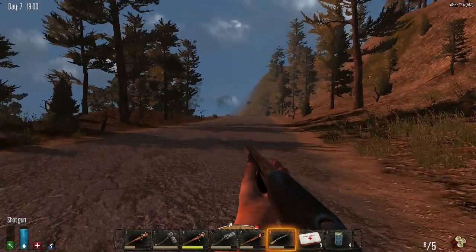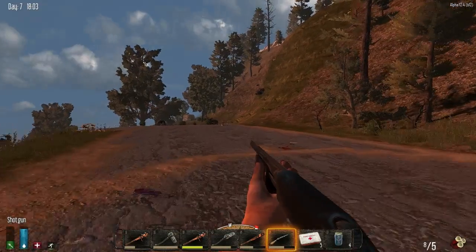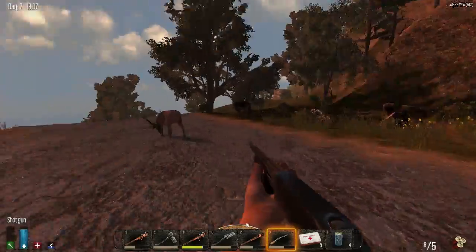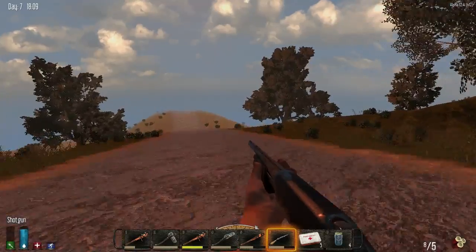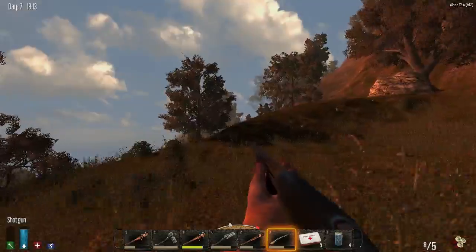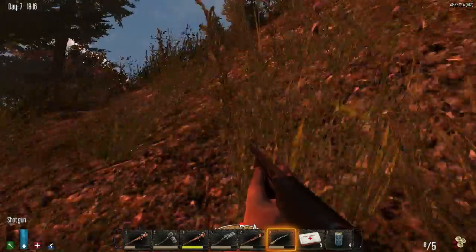I've got to save this shotgun as a last resort - if I really do get surrounded that'll be my only way out. I'm really low on stamina. Where is the way home anyway? We seem to be losing our way. Let's stick to the plan - oh, we've got to go over a mountain. Well, we haven't got much choice if I want to get home.